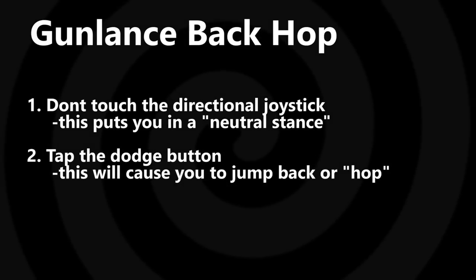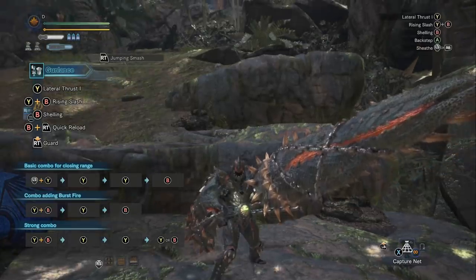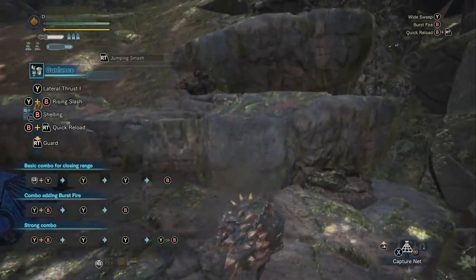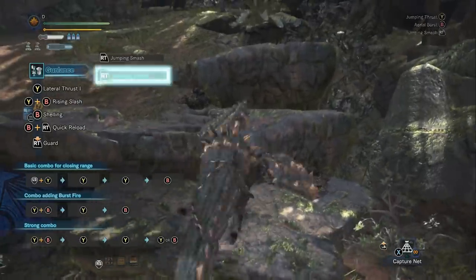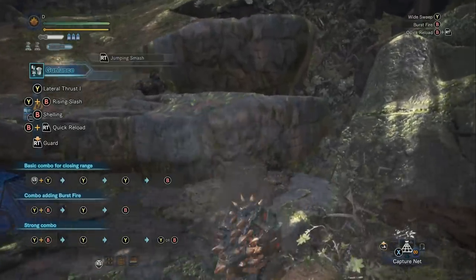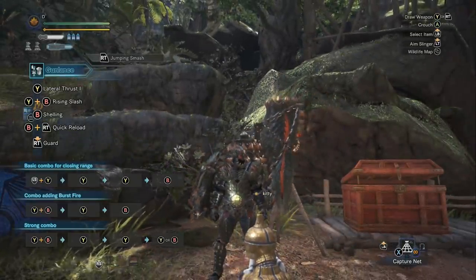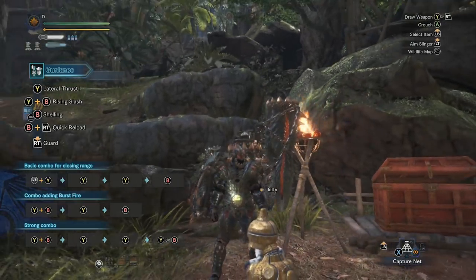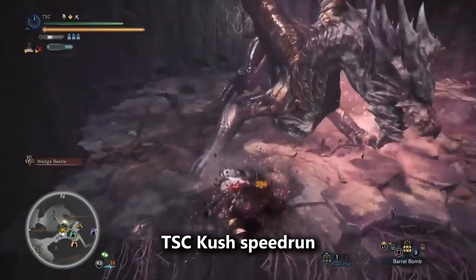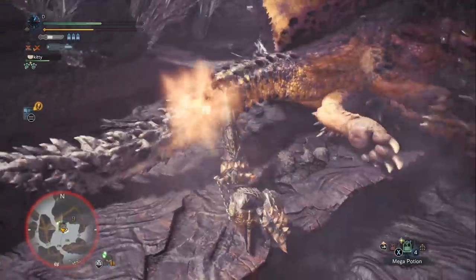With gun lances it's a little more complicated. Gun lances and lances have back hops. One way to perform a back hop, if you haven't attacked, is to take your finger off the joystick so your character stands in a neutral stance, then click the jump button — the button you use for evading. This will cause a small back hop. Do this right by the ledge and it'll cause you to hop off. Then immediately use right trigger to use what I think is called jumping smash. What's so interesting about jumping smash is it comes out immediately — the very short animation means you can spam it very fast because the back hop also has a very short animation. The gun lance's ledge hop ability is faster than the hammer and great sword.